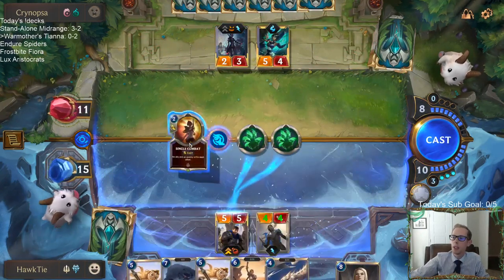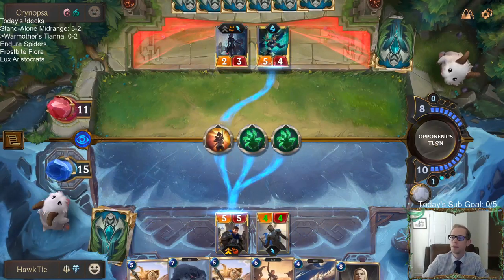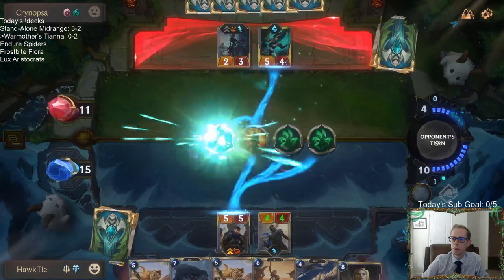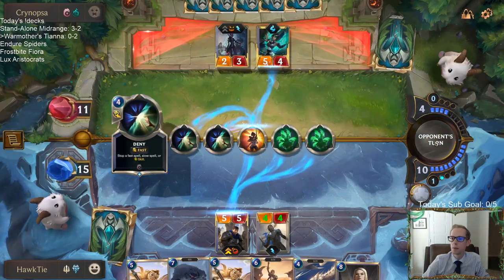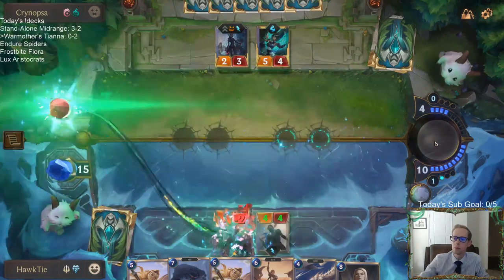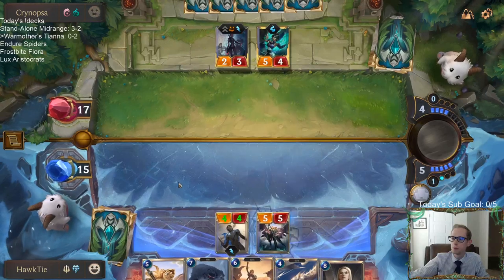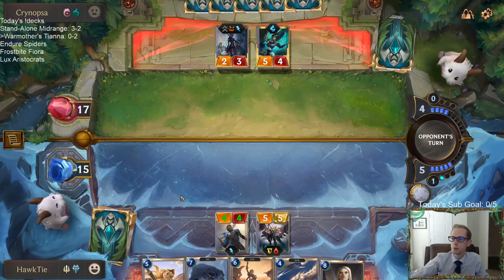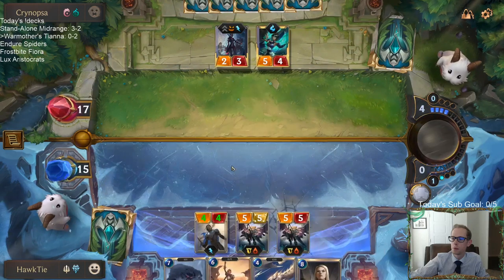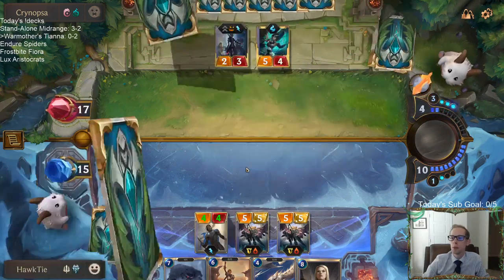I can't really protect this, but I can Single Combat and try to kill Karma. I guess instead of Tiana I'll play those two — don't need to play anything else right now. This is only followers again, so it doesn't get rid of Elise.